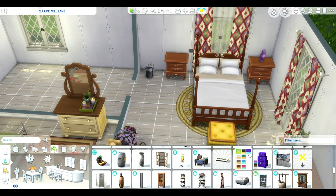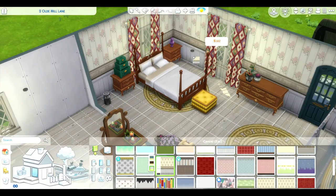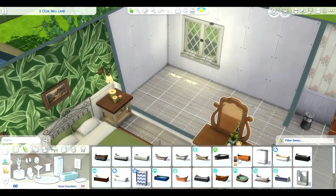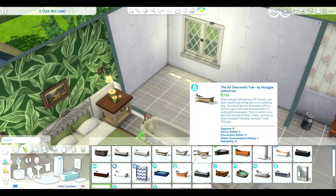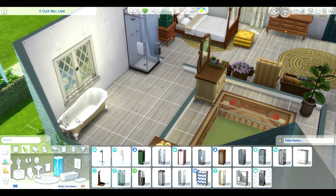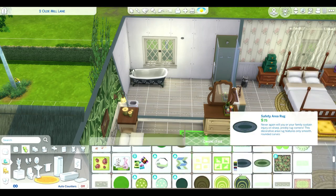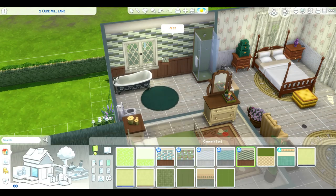Just throwing a couple little clutter items in. I ended up changing the sheers to that white color to tone it down a little bit. Here we are with the master bathroom — one of the last things to design in the house. I wanted it to be green; I was kind of on a green kick for this house. I just really like the greens that came with this pack, so I kept going with it — lighter green and darker green to match with that tub.